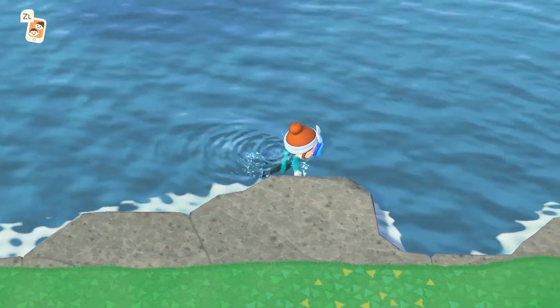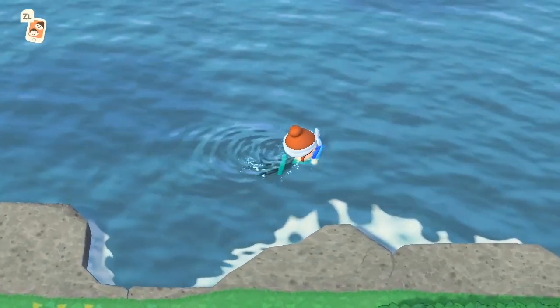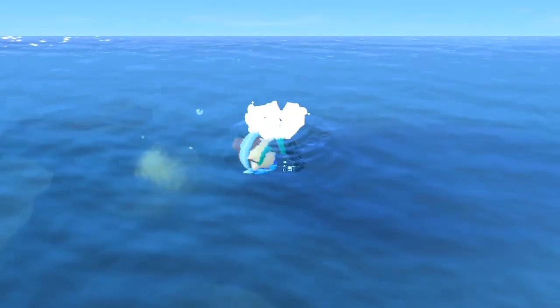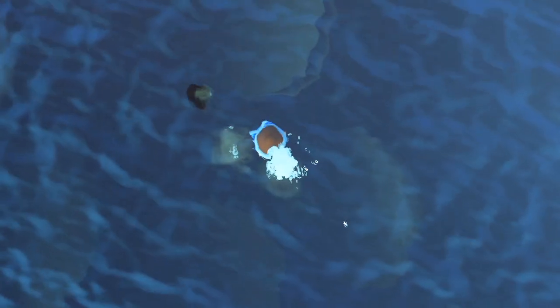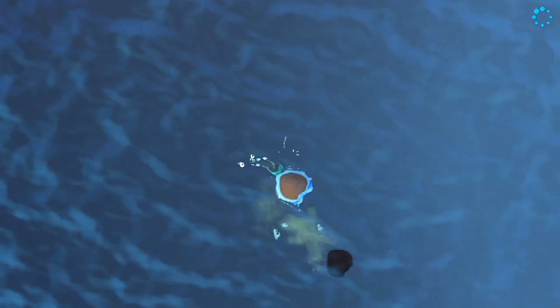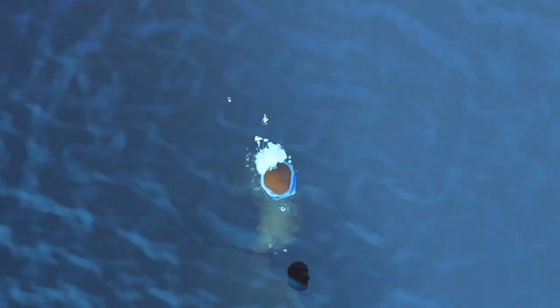Just keep swimming around like you normally would. Continue looking for your pearls and your oysters and all of that stuff. When you finally find the isopod or any other incredibly difficult animal to catch, you'll see those big kind of like dirt waves come up around it, and then it's going to start swimming away.